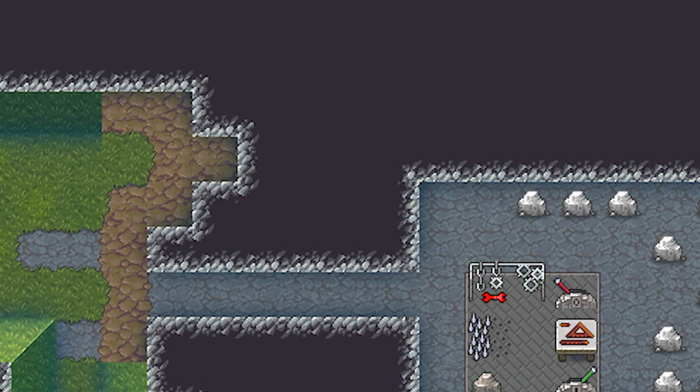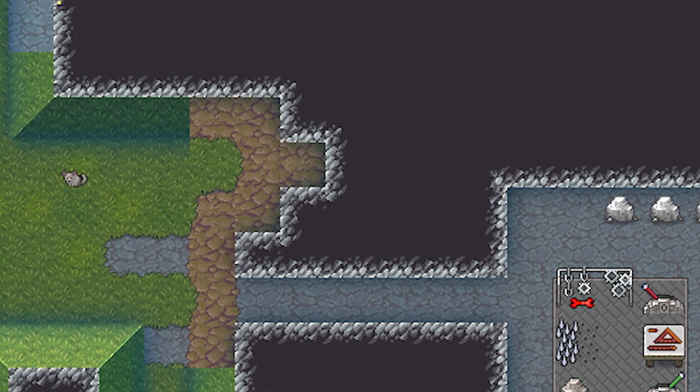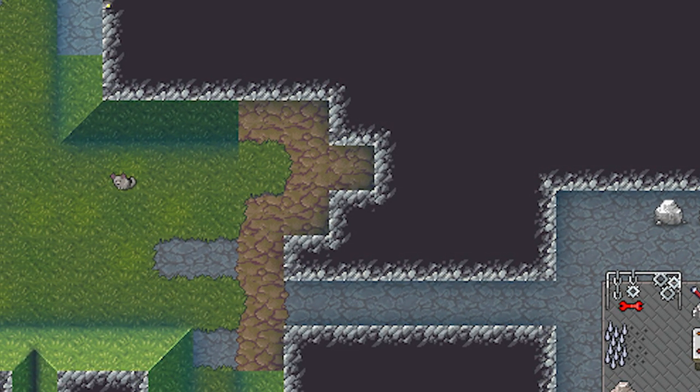I'm curious to hear what you guys think about this little blog post, as it was kind of a temporary one because the one that was meant to happen today — the construction screen — just isn't ready yet. Also, check out this little wild chinchilla here in the center of the screen that just kind of wandered in while Tarn was working. Isn't it just like the kind of magic of how things naturally happen in Dwarf Fortress, even during debug testing — they're just spotting a wild chinchilla.